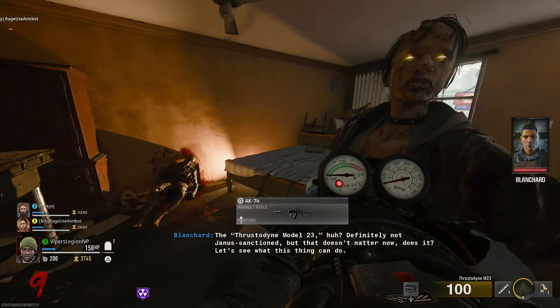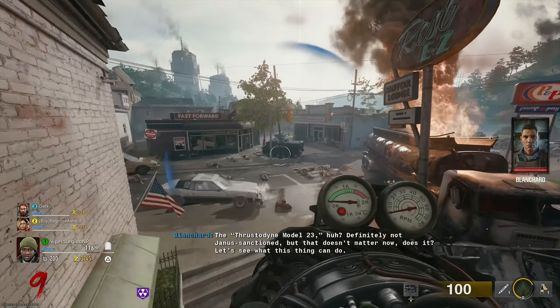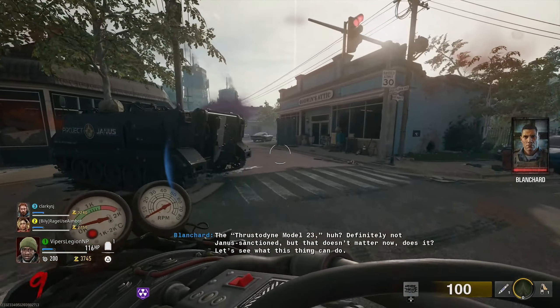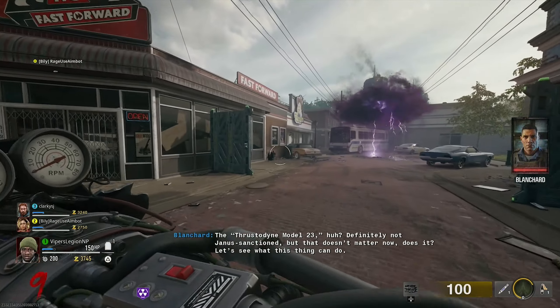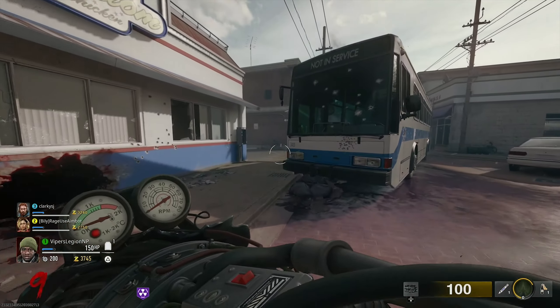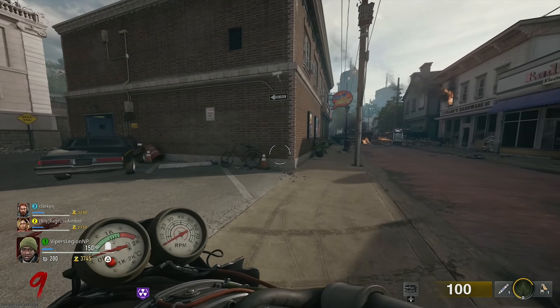If you guys don't know how to get a free jet gun on Liberty Falls, I will leave a link down below in the description and a card in the top right corner to my guide. Now that you have the jet gun, you have to collect 9 action figures that are around the map, and in order to collect these action figures, you have to use the absorption suction ability of the jet gun.